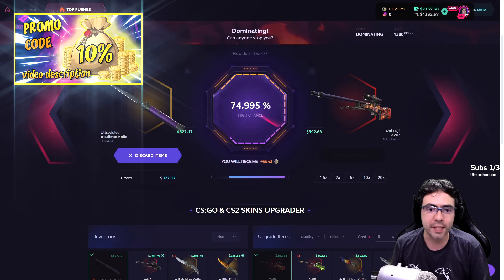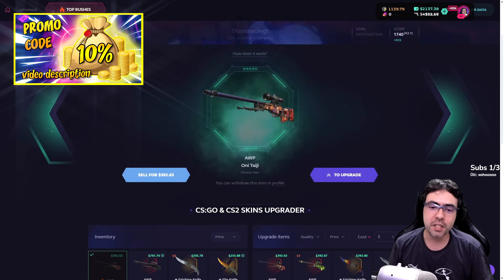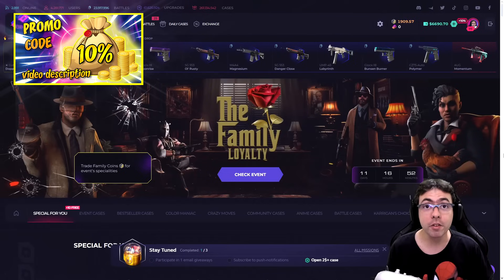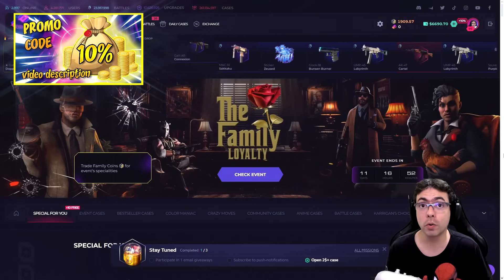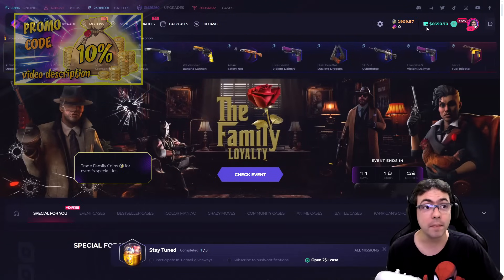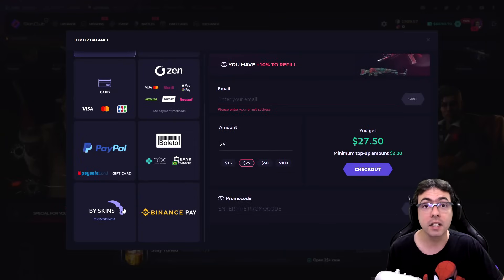Nice upgrade here guys! You can choose the hit area — that's a new feature. Hello everybody, if you love skins you came to the right place. In the video description you have my promo code — click there and you earn 10% more on your next deposit. Come with me: click in the wallet and you have several ways to add balance, even skins and crypto coins. Put my promo code down there. Each new video you have a new promo code.